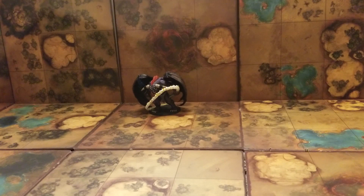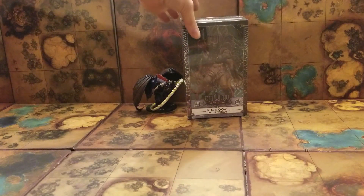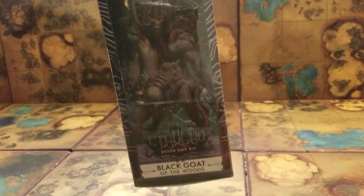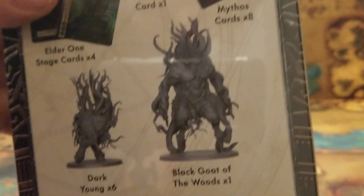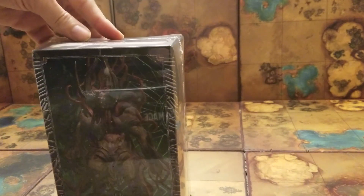Like a dummy, I got everything. Here's the Black Goat of the Woods expansion - let's have a nice close look at it. It's not a big box, but it has Shub-Niggurath, her avatar the Black Goat. It says right here: one Black Goat and six Dark Young. I believe that was $25.